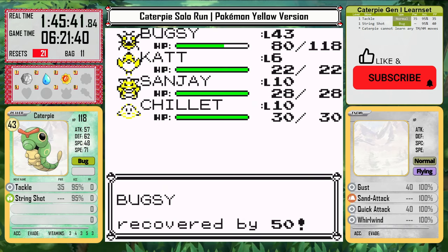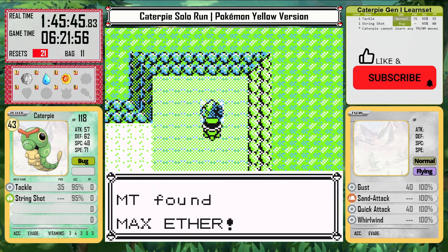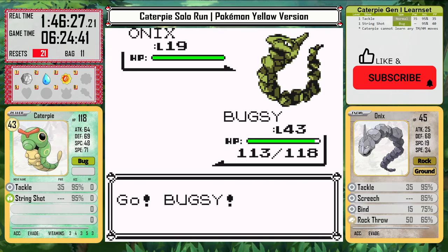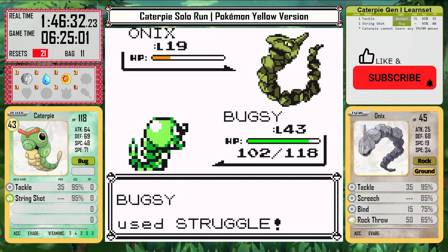I then use an Ether so I stop struggling, just to make the other trainers a little bit quicker. I do get paralyzed by a junior trainer using a wrapping Bellsprout, and I thought it was over, but Caterpie gets incredibly lucky and knocks it out before it uses Wrap again. My timing of using the Ether was perfect because I can actually run out of Tackle again by the end of the cave, which means I can fight the two hikers outside the tunnel and get their experience as well.